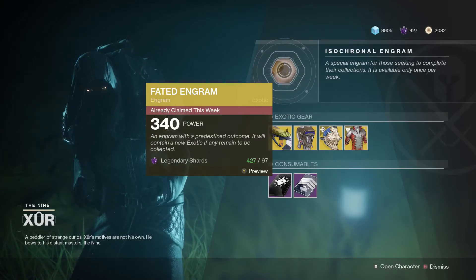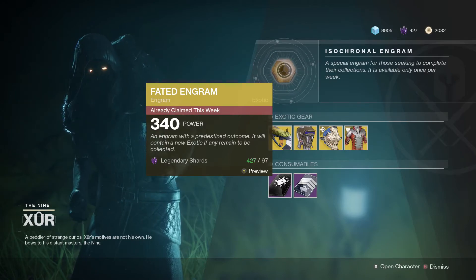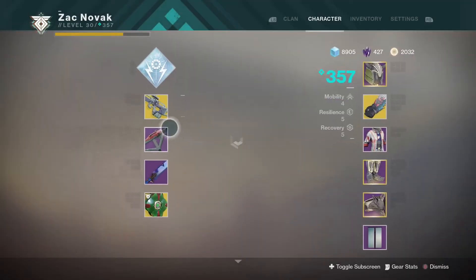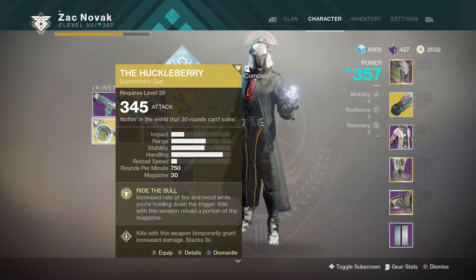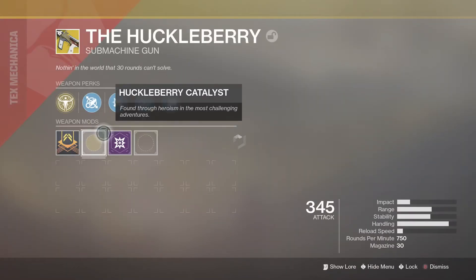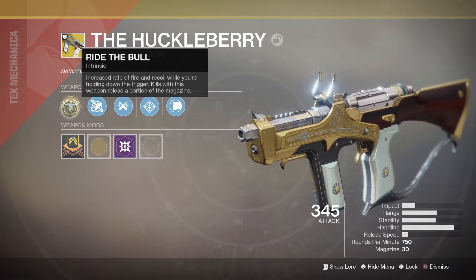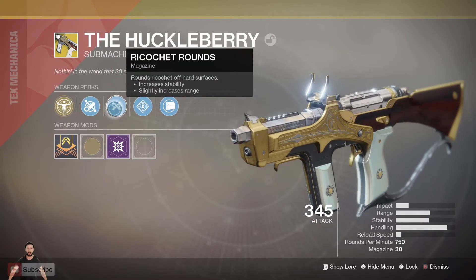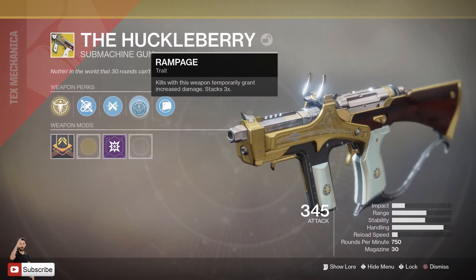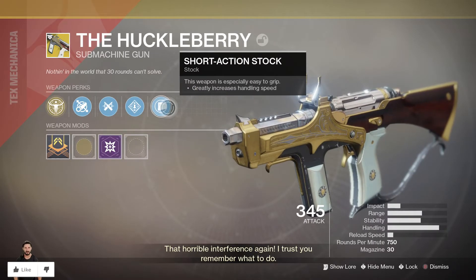I am on my Warlock this week, and it does say I've already claimed it because this video did not record the first time — Elgato didn't want to record. Anyway, I ended up getting myself the Huckleberry. Yes, the Huckleberry! I was really excited about this because the Huckleberry is amazing. The whole Ride the Bull perk increases rate of fire and recoil while holding down the trigger, and kills with this weapon reload a portion of the magazine — really nice. Along with ricochet rounds, Rampage, and short action stock.